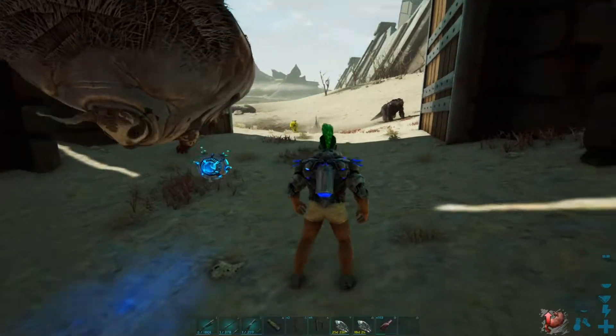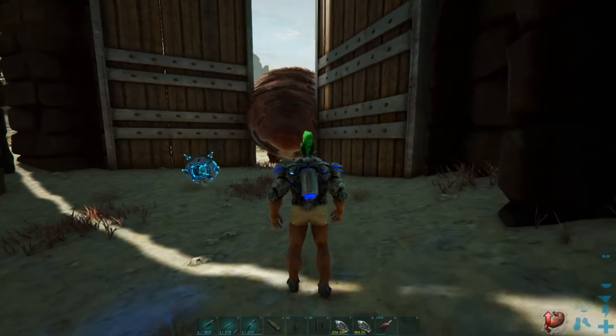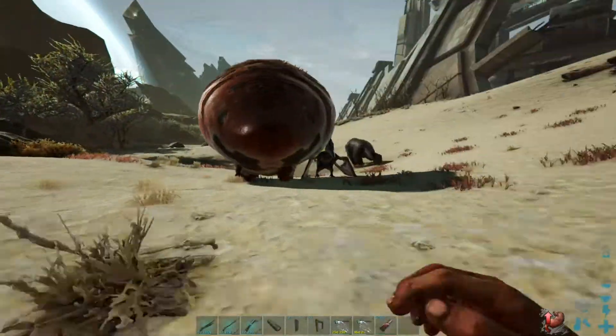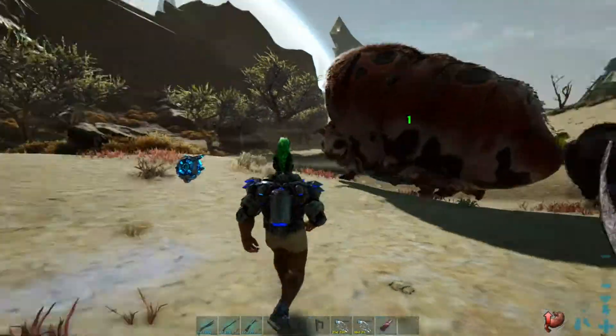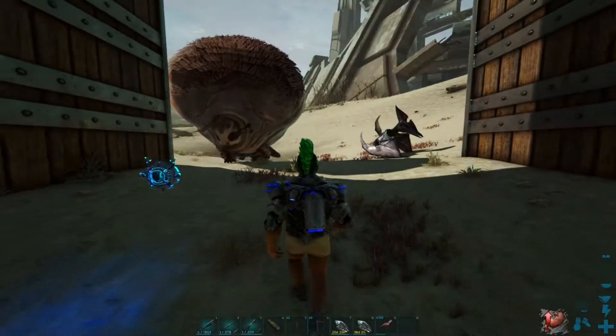I had to edit a piece out because I disconnected, but the gas bag is in now. Time to close the gate — it can be tricky, so let's try again. Punch him and get him to follow you into the trap.